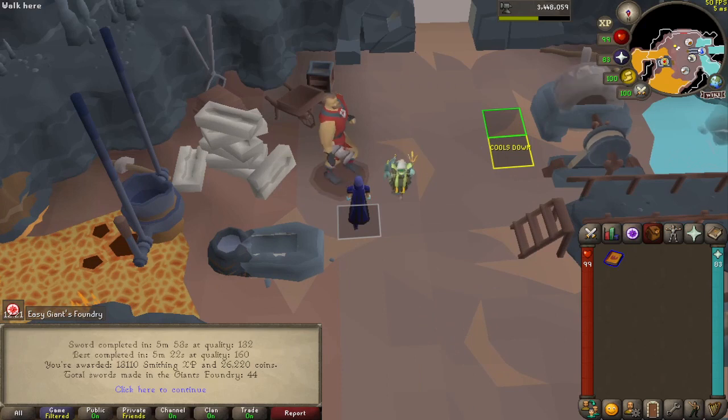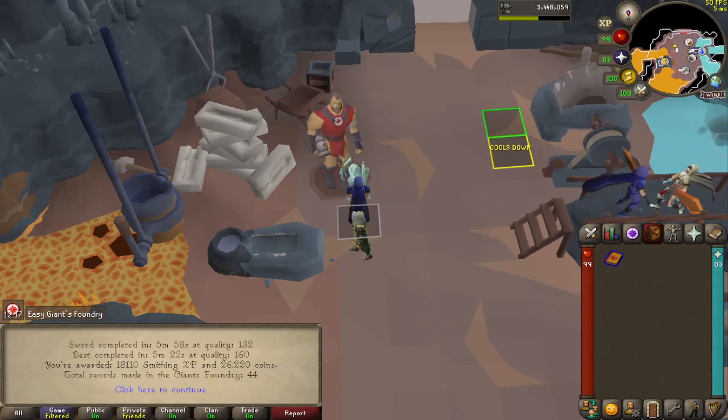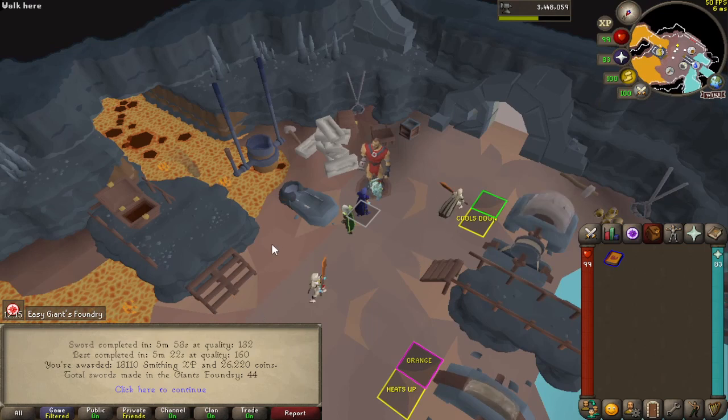Alright, we're going to start off with some Giants Foundry on this one and this is my first one back. 13k Smithing XP, 26k cash, which is exactly what we were here for, so we'll see how many we can get done.